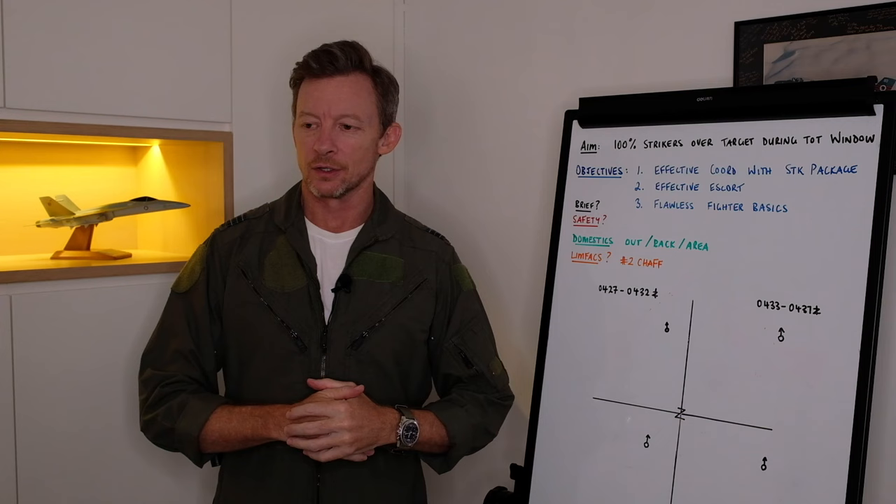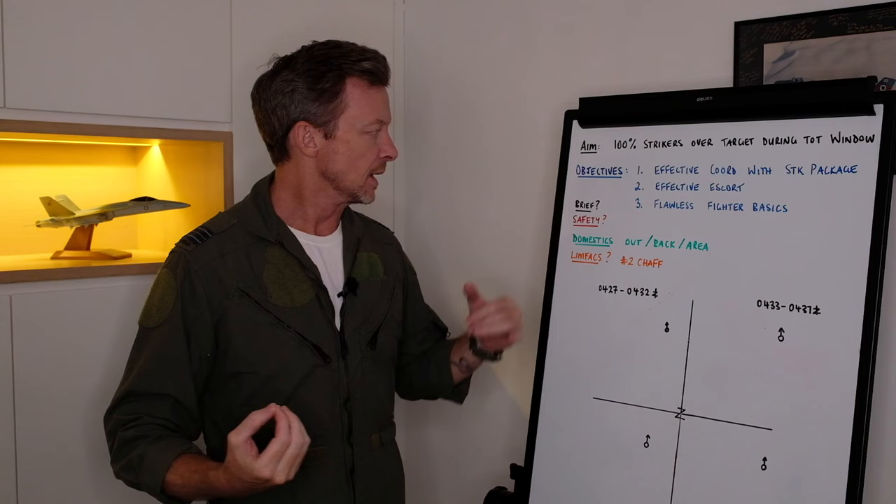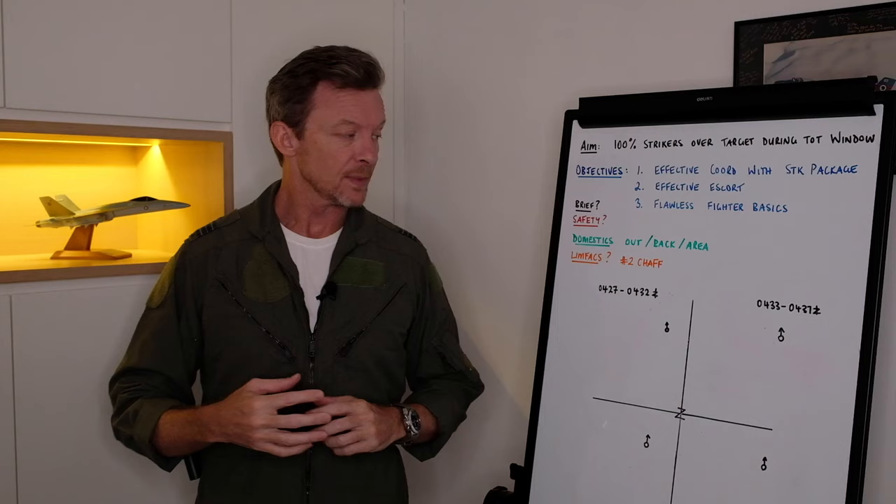Okay, welcome — Shogun Warlock, a debrief for us today. Our mission aim was to get 100% of the strikers over the target during the TOT window. The objectives I set to achieve that were: firstly, effective coordination with the strike package; secondly, effective escort; and thirdly, flawless fighter basics tactics.